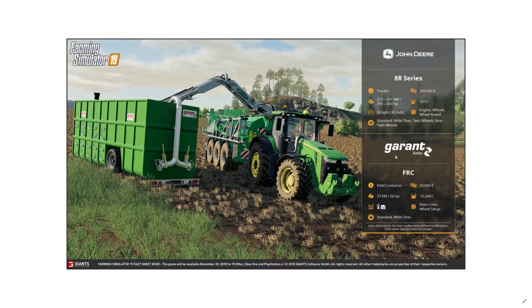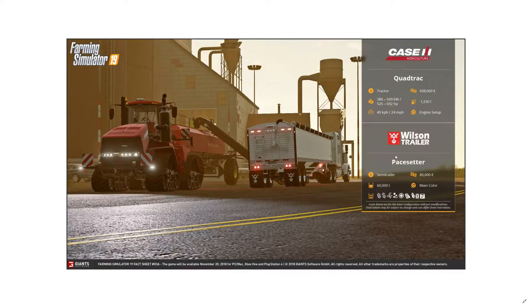The Garant field container is one of those containers you can see in the background with the Samson slurry spreader taking a load from it. We had that in FS17 — 55,000 liters capacity at 25,000 euros, already known to us.